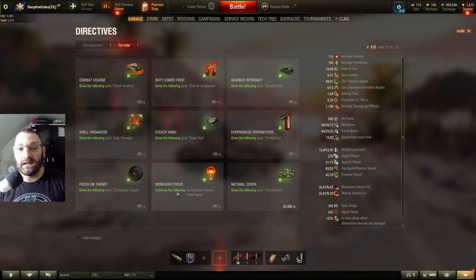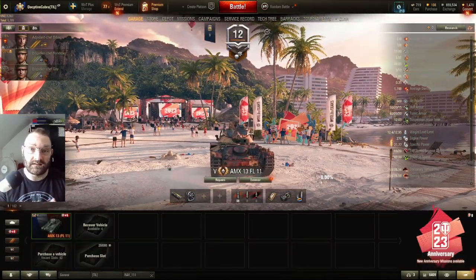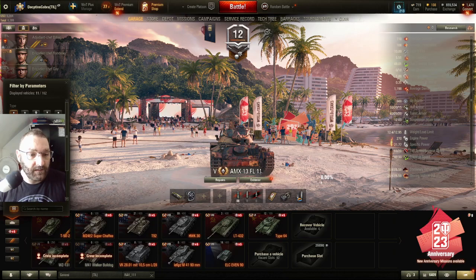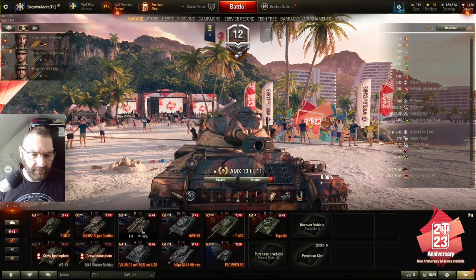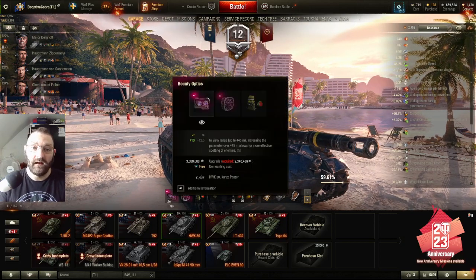So your six-sense skill doesn't go off for at least one and a half to two seconds minimum. You can be driving forward and out of nowhere death stars hit you and then the six-sense comes up just to mock you — kind of like the laughing dog from Duck Hunt. With increased focus it reduces the delay to just a flat one and a half seconds. Some pro light tank players take that skill, or depending on cover they take Natural Cover, which instantly gives all crew concealment. Tier five and below this does not apply — this is only for tier six and up.